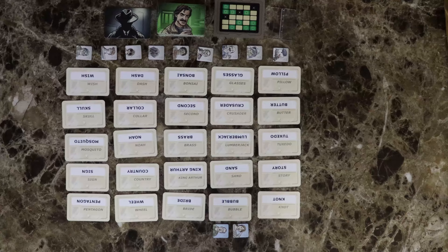Codenames Duet is a cooperative word game. The object of the game is for you and your partner to guess a total of 15 words in 9 turns or less.